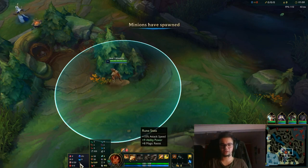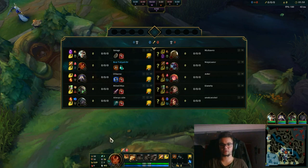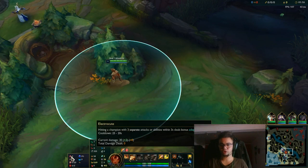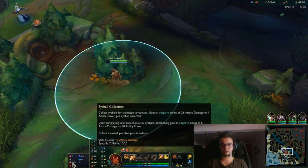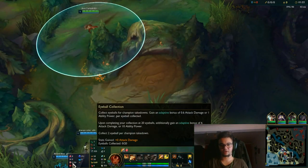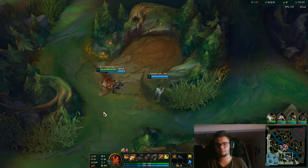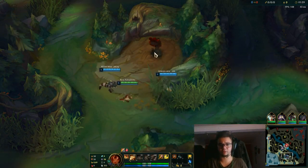We're going for attack speed, ability power, and magic resist here. I'm going for magic resist since there are only AP champions in their team, but in general you can go for armor. Electrocute can be replaced with Phase Rush. Cheap Shot is best in slot. Eyeball Collection can be replaced with Zombie Ward. And Ravenous Hunter can be replaced with Relentless Hunter for movement speed. It's all about playstyle, guys — remember that.